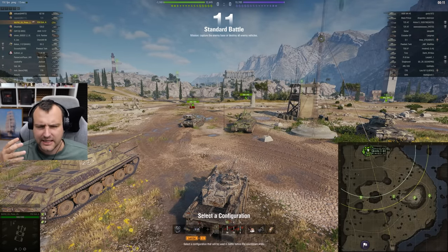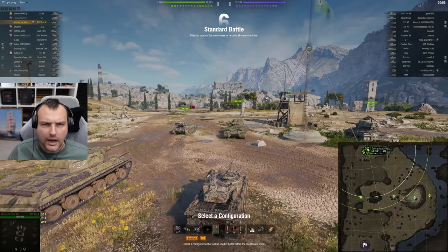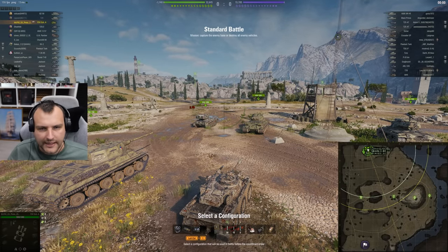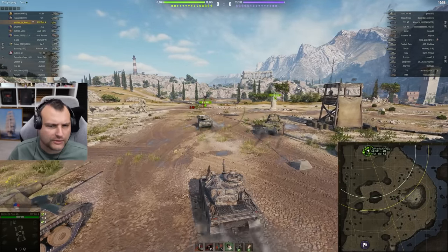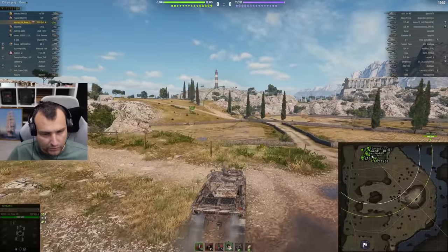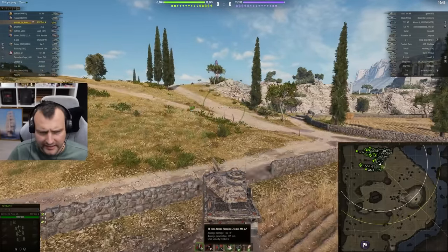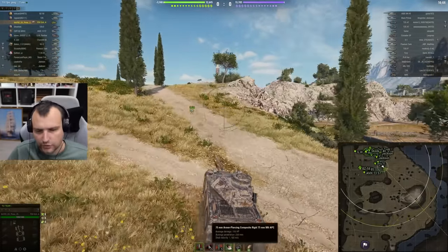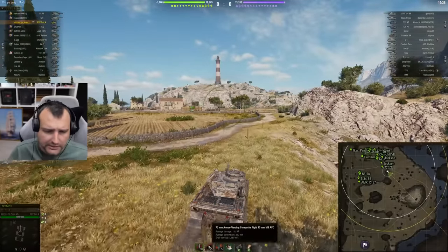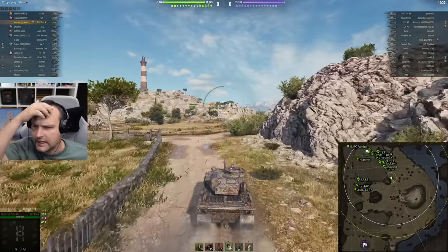I had some warming up rounds with this because I was thinking 150 alpha damage — that's kind of weird for a tier 7 vehicle. There are a lot of medium tanks with low alpha damage, but the DPM is somewhere in the middle of the pack as well. 150 alpha damage, 185 millimeters of penetration, 930 shell velocity — it's kind of low. The gold ammo looks significantly better: 220 millimeters of penetration and 1160 shell velocity.